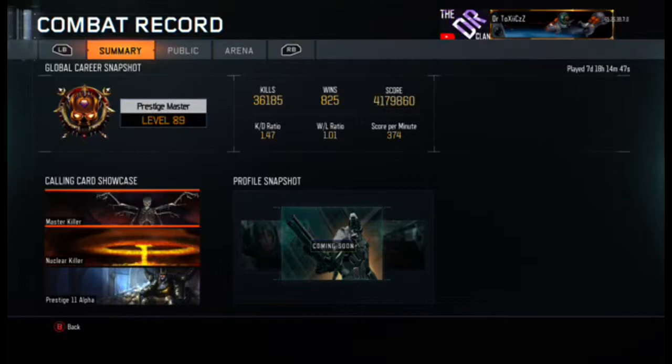As you can see, he has a nuke on this game, a master killer, and he has that Prestige 11 alpha emblem.